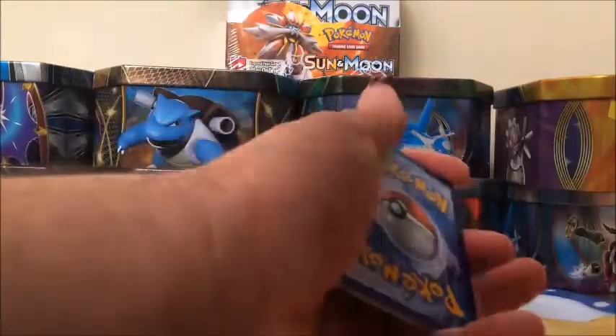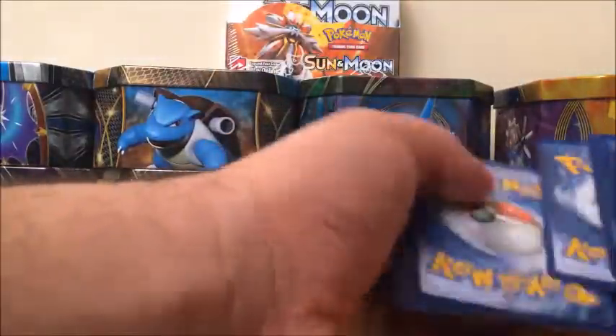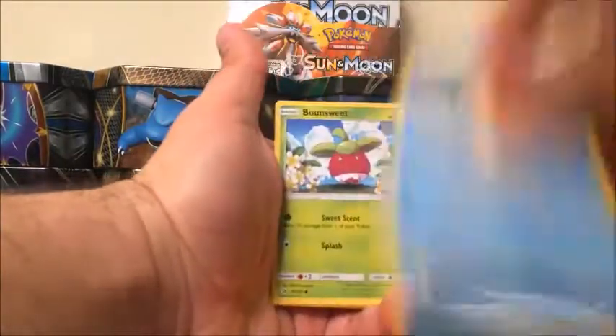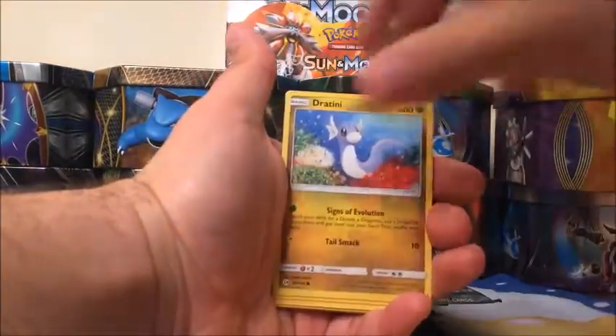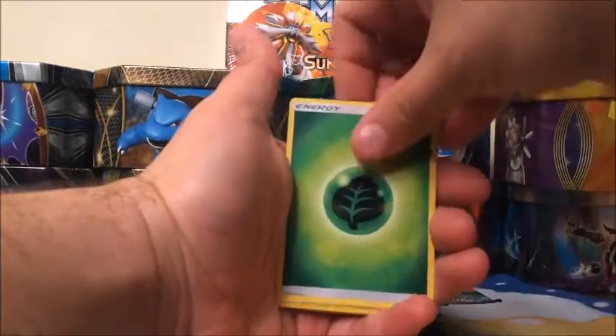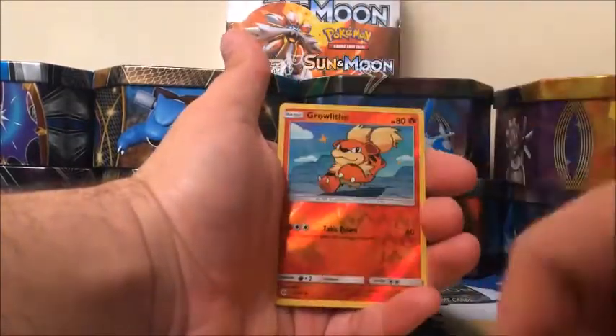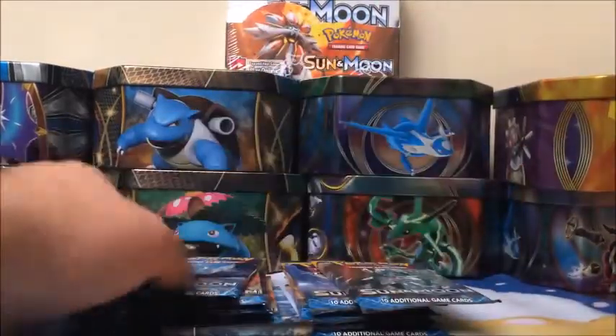Code card. Starting off with a Psyduck, Bounsweet, Lollipop, Dratini, Wimpod, Grass-type Energy, Spinda, Lillie trainer card, Herdier, Reverse is Growlithe, and a rare is a Butterfree.